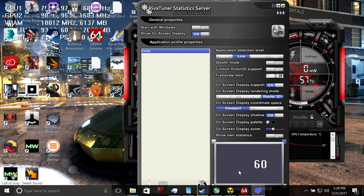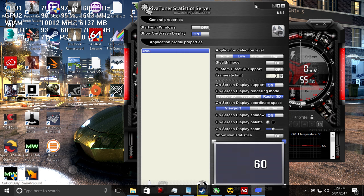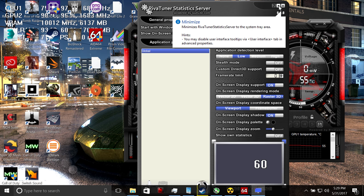Let me show you AIDA64 version 5.88.4000. As you can see, Core 1: ×45, Core 2: ×45, Core 3: ×43, Core 4: ×43 multipliers. I'm going to release a video tutorial on how to overclock the Core i7 third, sixth, seventh, and eighth generation in a laptop on the iPlay4k YouTube channel — step-by-step for beginners and advanced users.